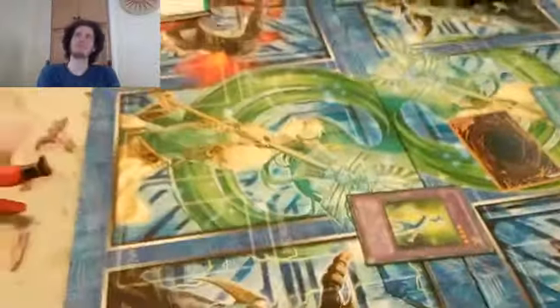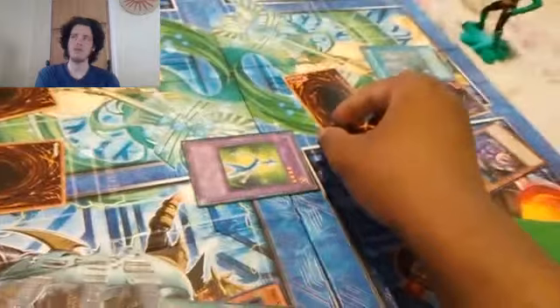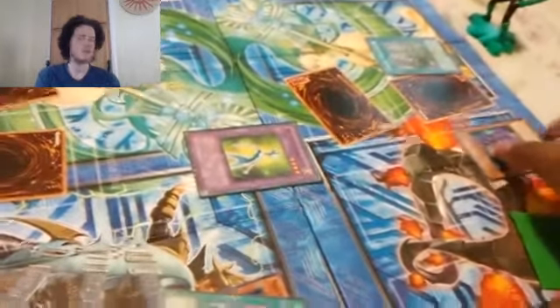My turn. I draw. I'll play Mystical Space Typhoon on your field spell — after all, I don't want anything to happen. It just sends a normal insect to the graveyard, but I guess it's better safe than sorry. Neo-Spacian Glow Moss. I summon Neo-Spacian Glow Moss. Goku is a Saiyan which comes from space — doesn't make a bit of sense. Let me draw a card. It's a spell card, so I attack you directly.